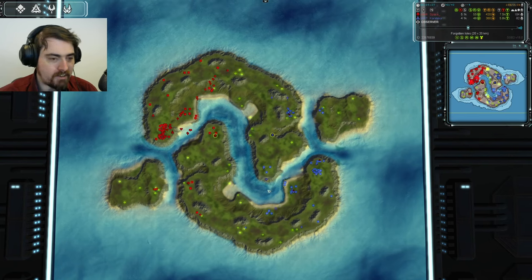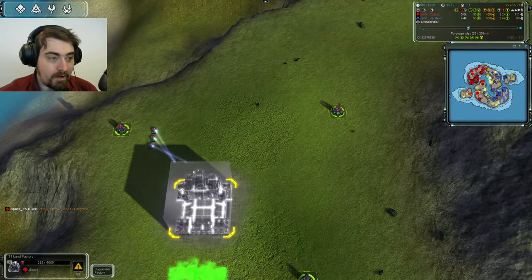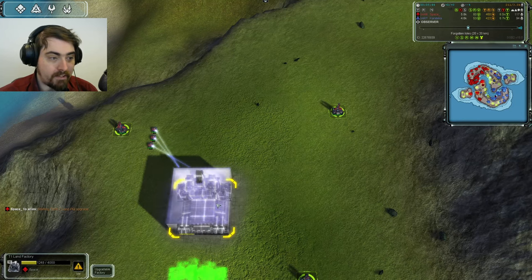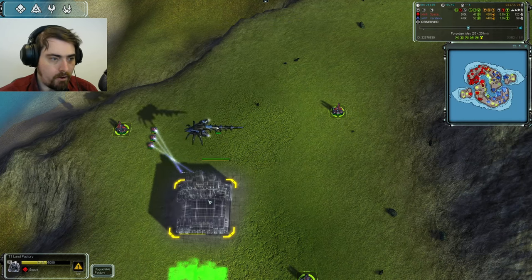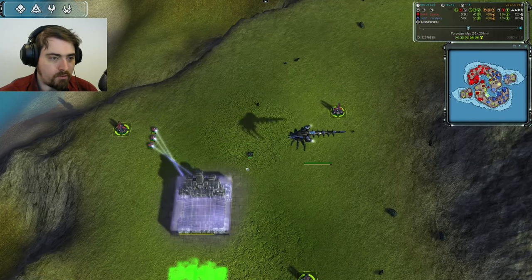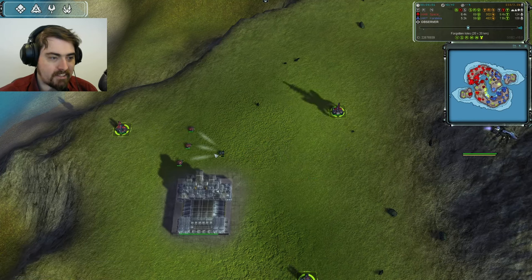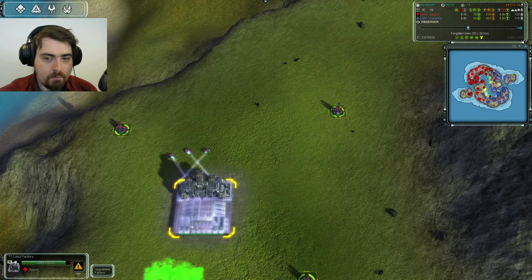I'm a bit worried about Karateka's complete lack of navy, but it looks like he's being aggressive — I see a transport planning to land right here near Space's three engineers. This factory isn't yet complete and if Karateka drops he could deny it, but what's he dropping with? It looks like the answer is one engineer, so I'm not 100% sure about the survival chances. Space immediately reacts and reclaims that engineer.